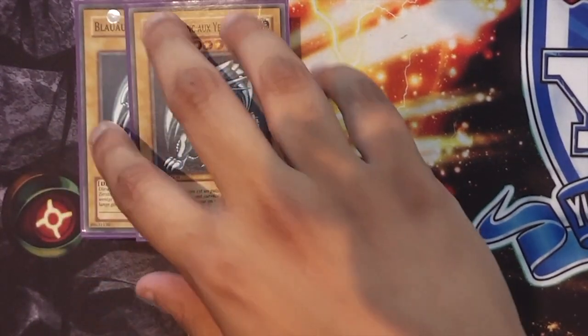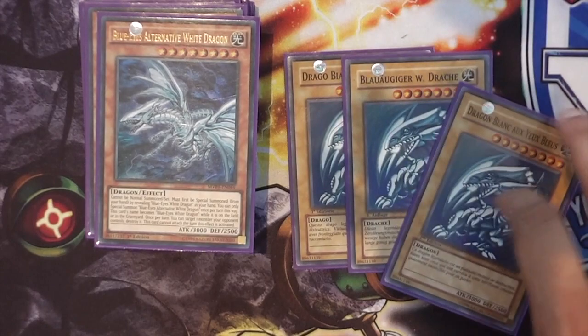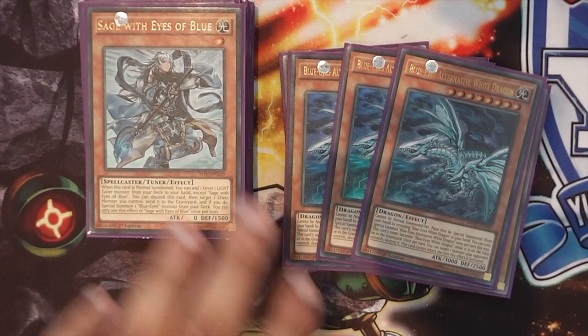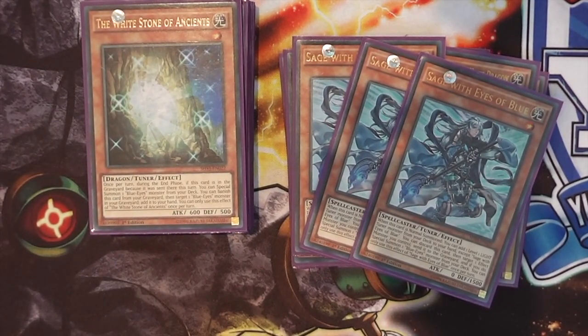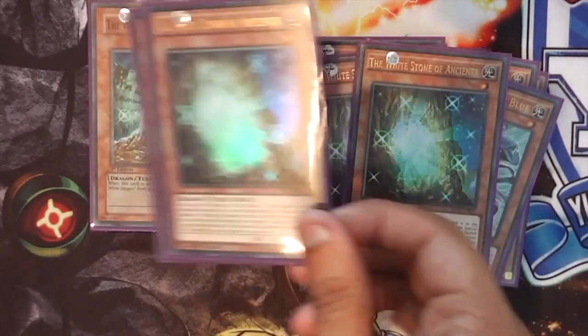Three Blue Eyes — you need to run three. There are four three-ofs in this deck which pretty much have to be three-ofs. Three Blue Eyes Alternative White. Three Sages — Sage with Eyes of Blue. When people started running the deck I thought, why do people run it? Is it just because it's a Veiler searcher? And then I realised it's pretty damn good — it's needed for the deck, especially for the draw engine, to search the White Stones and start searching, drawing, and milling. So three Sage and three White Stone. Those are the three-ofs.